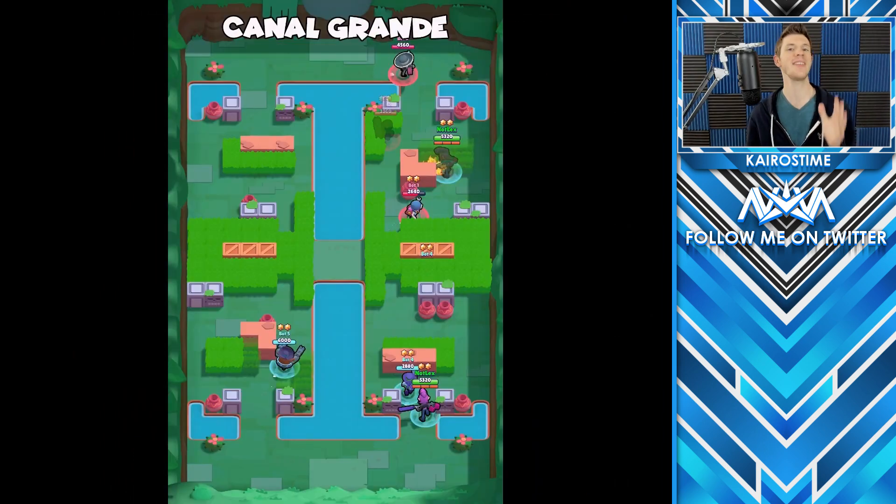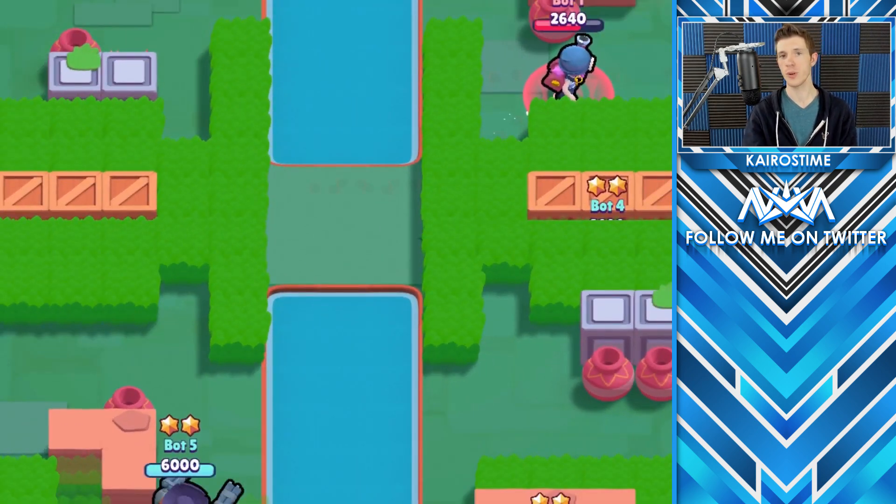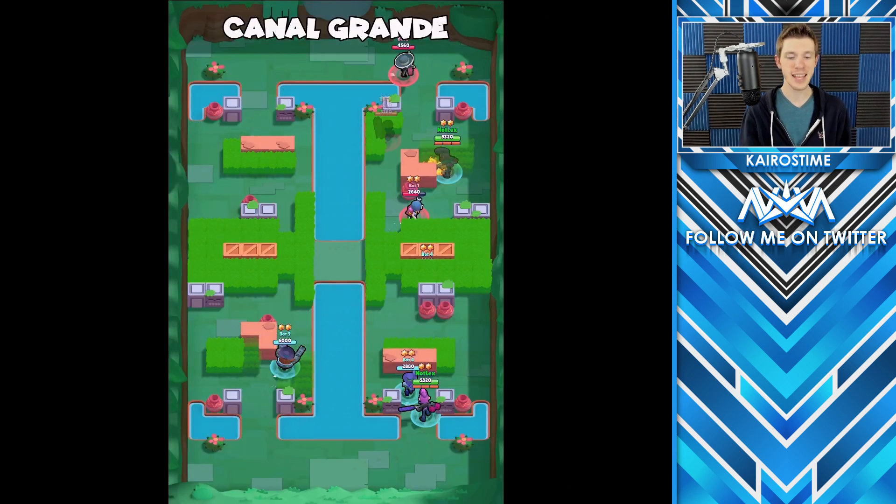Bounty is also receiving a new map: Canal Grande. For the first time ever, we have a split map with two lanes. You can actually cross in the middle section, which is also where the star appears, but aside from that it is a two-lane map.